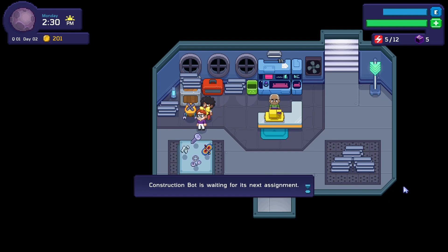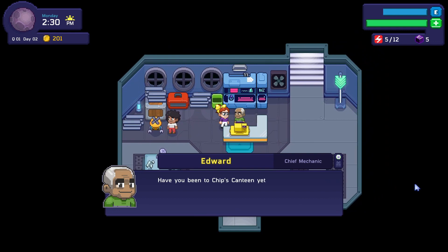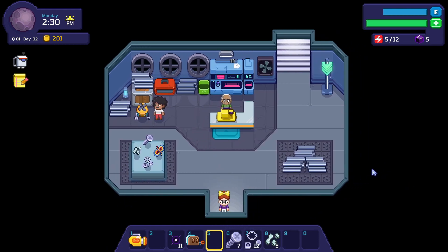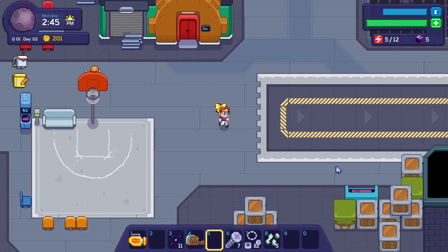'Construction bot is waiting for his next assignment.' Hi Edward! 'Have you been to Chip's Canteen yet? Good cooking there, but I usually have to eat at home — and Piper is attempting to cook.' Okay, so that's one more person we've met.